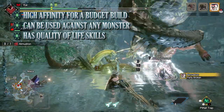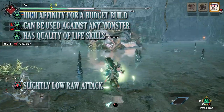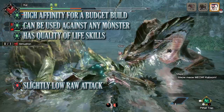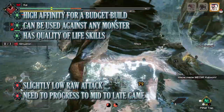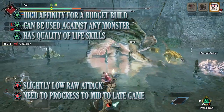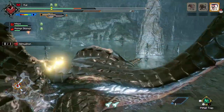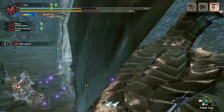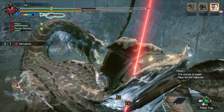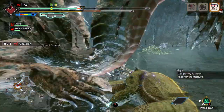The biggest pros for this budget build include its high affinity rating, almost reaching 100%, which adds to overall damage. It can be used against pretty much any monster thanks to being an elementless weapon, making it great for farming and going through the story. It also comes with a ton of quality of life and defensive skills — Evade Window, Razor Sharp, Power Prolonger, Stun Resistance. The downsides are that raw attack is a little low, though offset by high affinity, and you need to farm Almadron which is in the mid to later parts of the game. If you haven't reached that point yet, I'd recommend using the Naga Cougar armour to assist you.